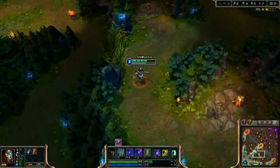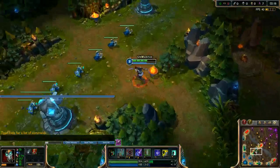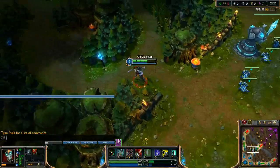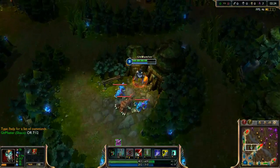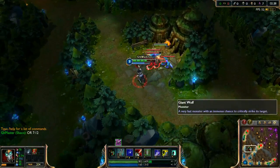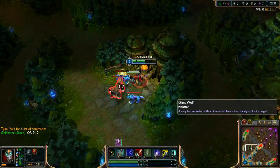We took the red buff at around 2:12. We write that down in chat. And we put down one more box here. We try to deal damage from behind the target.